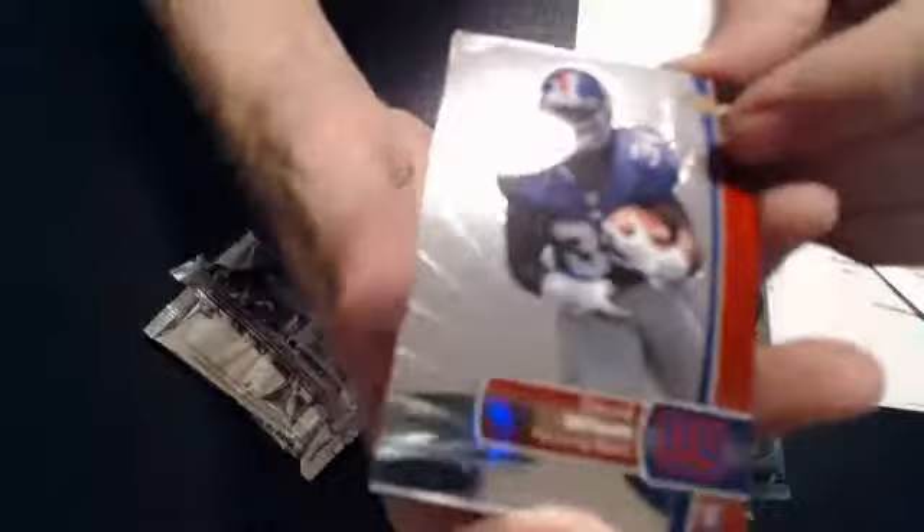Here we go, good luck everyone. Pack configuration: our first card will be a rookie, the second card will be a refractor, and the rest will be base.